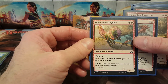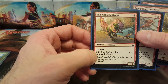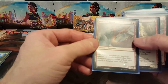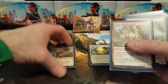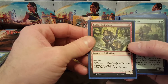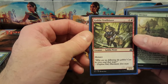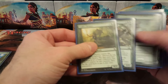Sun-Collared Raptor: one red one colorless, a 1/2 trample that you can pump for one red two colorless and it gets plus three plus seven for the turn — good late game. Frenzy Raptor: one red two colorless, a 4/2. Stampeding Horncrest: five mana for a 4/4 that has haste as long as you control another dinosaur. Goblin Trailblazer has menace for one red one colorless, a 2/1.